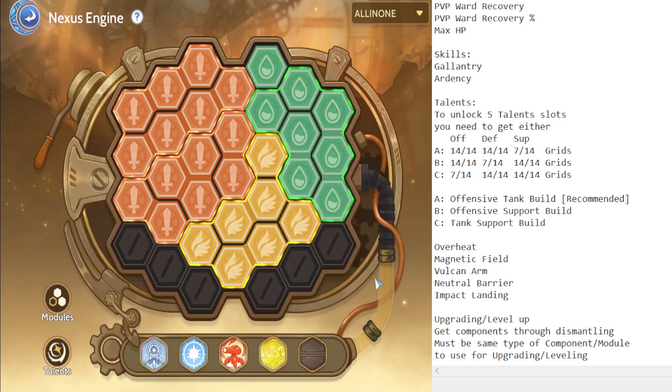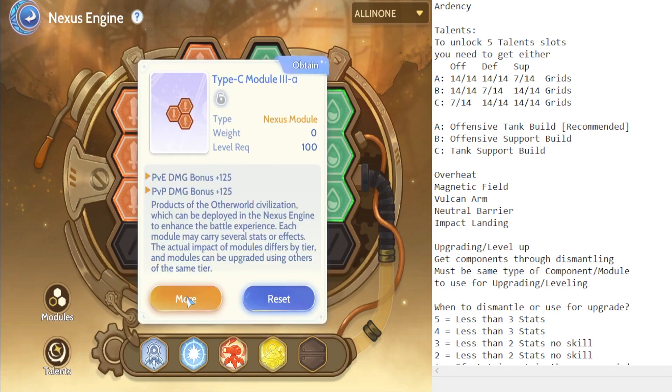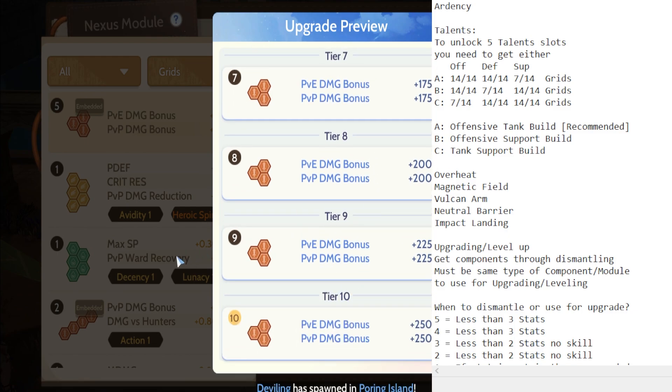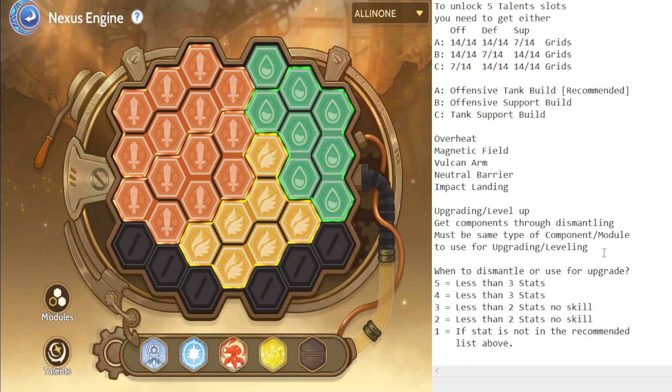Impact Landing is very important in Warp Imperium. To upgrade and level up your modules, you need to get components through dismantling, and you must use the same type of component or module to upgrade or level up your modules. As you level up your modules, you get more stats — as you can see in the preview, the stats get better the more you level them up.